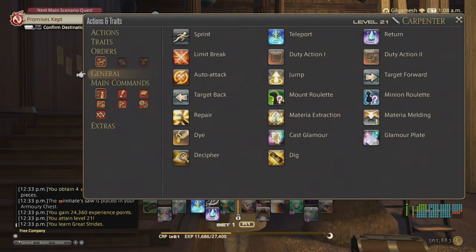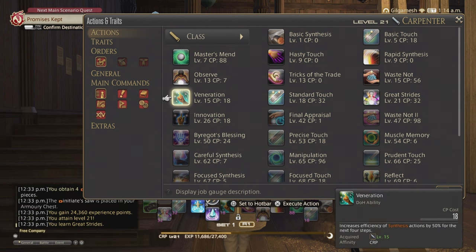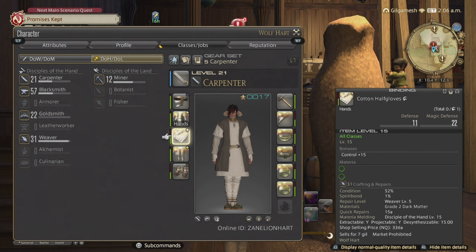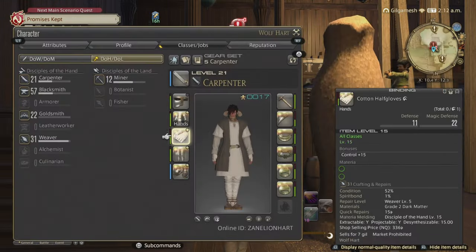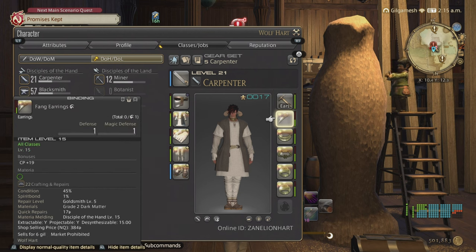At level 21 we get Great Strides: increases the efficiency of the next touch action by 100%, lasts three steps, and costs 32 CP. This is vital for your level 50 rotation. The gear at level 21 includes the Initiate's Headgear, Cotton Kurta, Cotton Half Gloves, and Breeches of Crafting. I recommend crafting these high quality to give a little edge. For accessories: Fang Earrings, Brass Choker, wristlets, and level 18 rings. The level 19 tool and level 16 offhand round out the set.